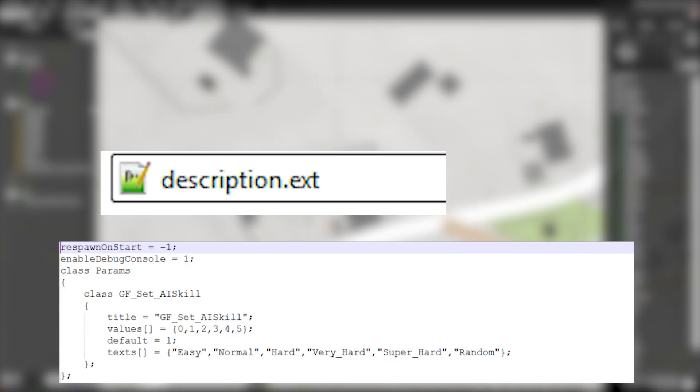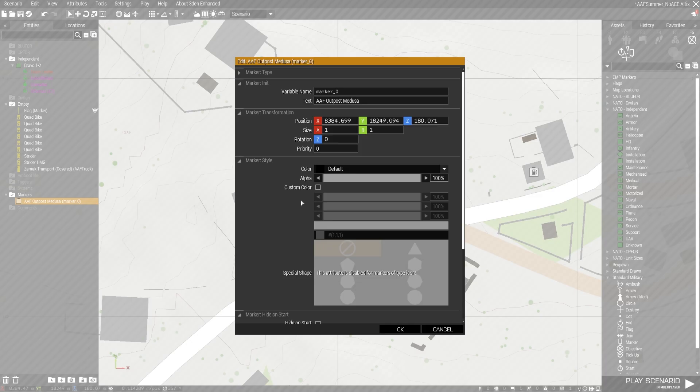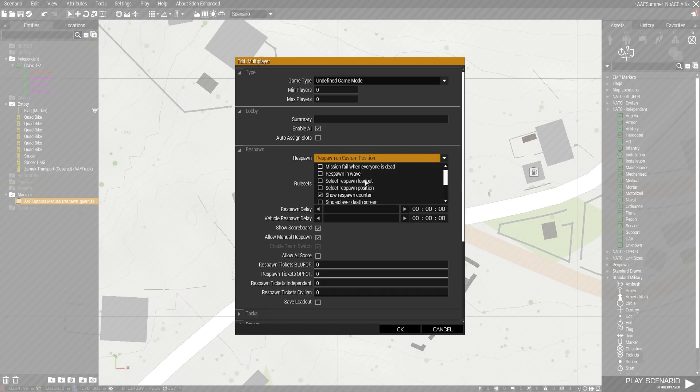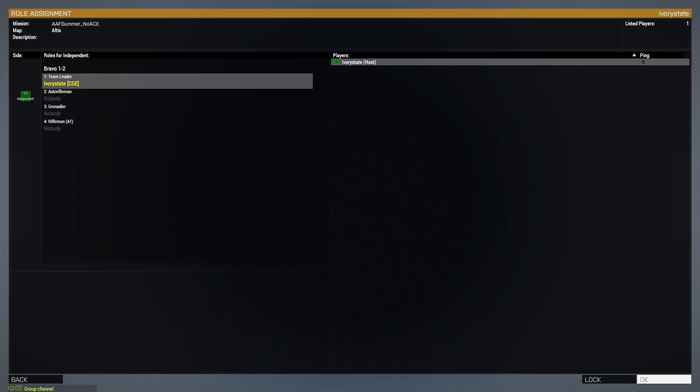Within the description.ext file in the mission folder I put 'respawnOnStart = -1' and 'enableDebugConsole = 1' so that you start directly into the mission without the respawn menu and can use the debug console mid-mission. In the multiplayer dropdown menu I disable the AI teammates box — if you need a teammate you'll be able to recruit them later. I set the respawn mode to custom position and turn on: select respawn position, show respawn counter, respawn in wave, and spectator. I also set the respawn delay to 30 seconds.